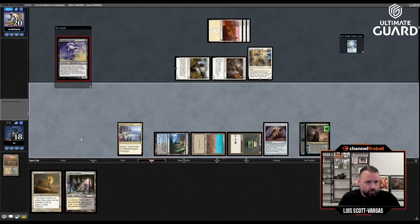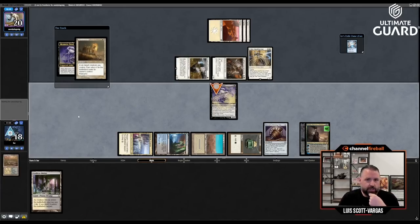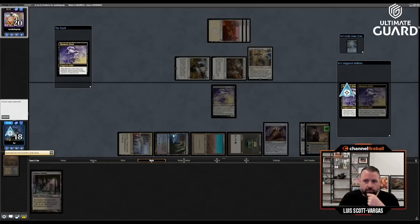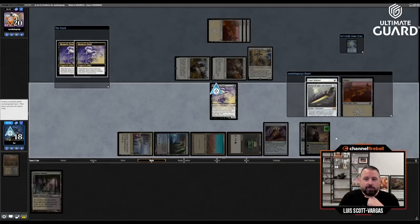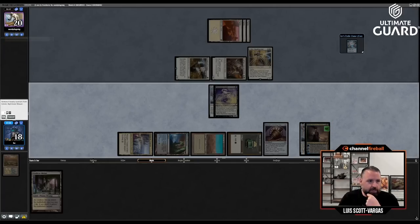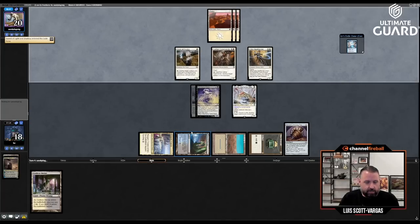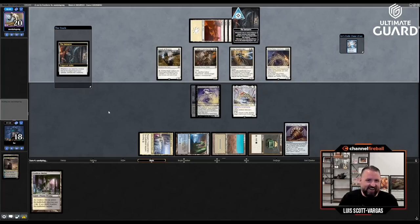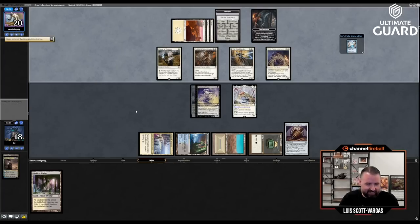Mesmeric Fiend leaves bringing nothing back, then comes back. The first trigger is the one Sandy gets back if he kills the Mesmeric Fiend, so I put Esper Sentinel under and take the Sword of Light and Shadow forever. The second trigger is gone permanently. I minus Ashiok by one and play Skrelv because Ashiok's going to die. He has a Planeswalker in hand, my top two cards are garbage. He draws what looks like the best card in his deck right off the top. That was bad for me.